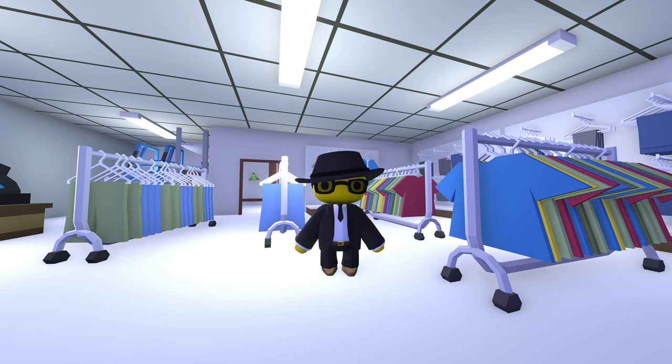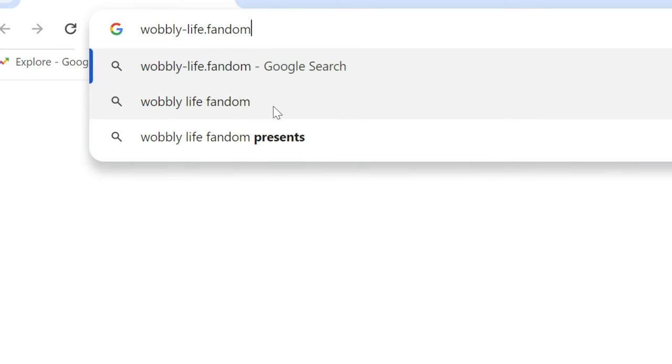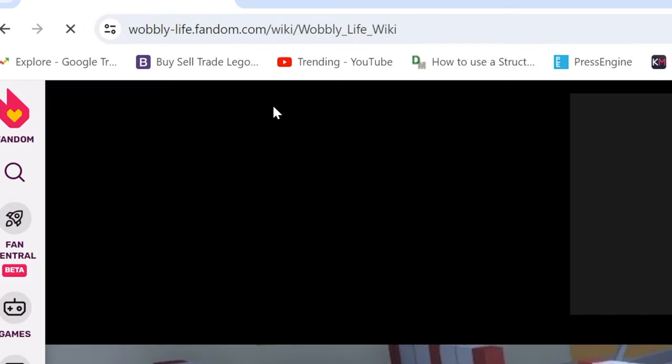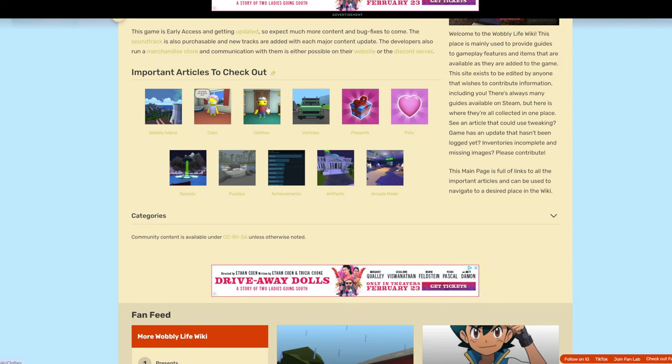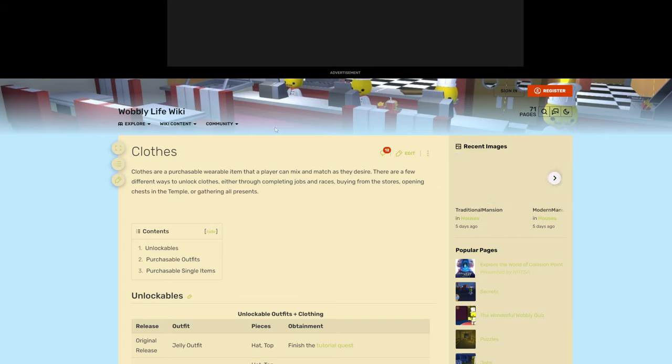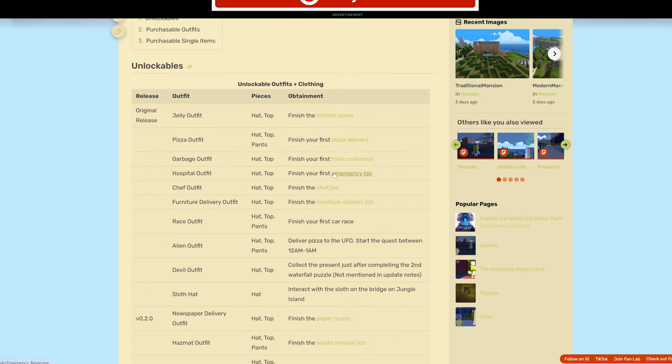The other thing I've been doing is going through making sure I have all of the outfits unlocked, and you guys helped me point out a few that I had missed. I think I got everything, but I decided to go to the Wobbly Life wiki to make sure I have all the costumes. If you haven't checked it out yet, it's a great resource — you can get to it by going to wobbly-life.fandom.com, and you can look up all the costumes in the order they were released.